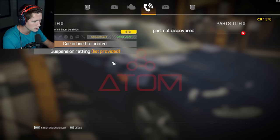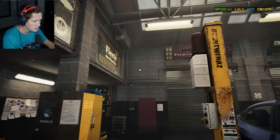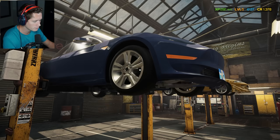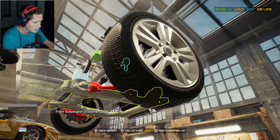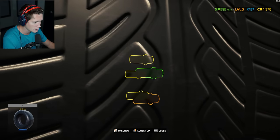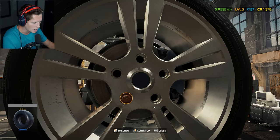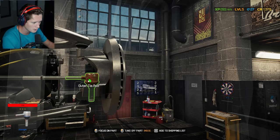We've got suspension rattling, a part not discovered, and an outer tie rod that needs to be fixed — that's for the 'car's hard to control' issue. I'm going to move it all the way up; it's a good thing we've got two bays. The inner tie rod is going to be somewhere right in here. We'll take the tire off — a bit easier on the electric side since there's no combustion engine to worry about.